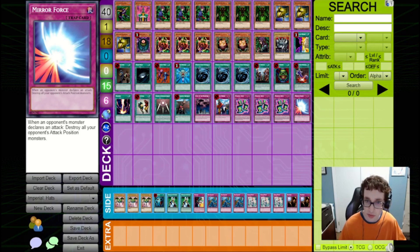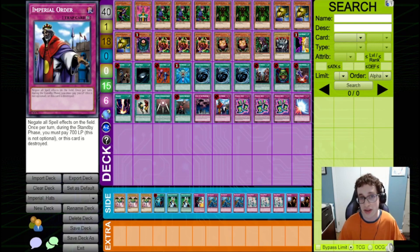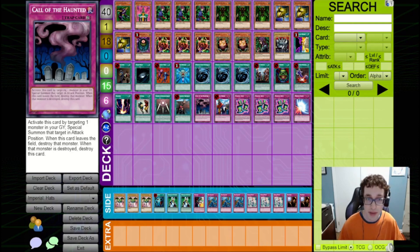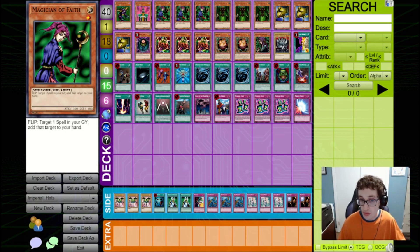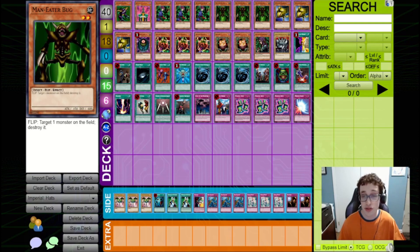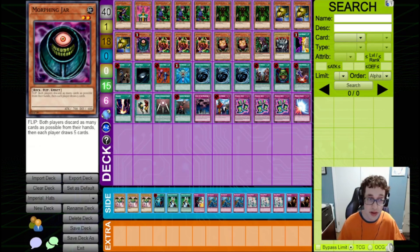These are all insanely strong cards. Mirror Force is great at stopping aggressive pressure. Imperial Order can shut down your opponent's spells, especially something like Nobleman of Crossout. And Call of the Haunted can bring back your monsters — things like Jinzo pair very well with it. For the other flip monsters, we're playing three Magician of Faith to get back the spells we potentially send to the graveyard off of Magical Hats. We're playing three Maneater Bugs because this is a good out to Jinzo, and with Magical Hats it can be repeatable. And lastly, we're playing a Morphing Jar, which can replenish your hand if you need it.